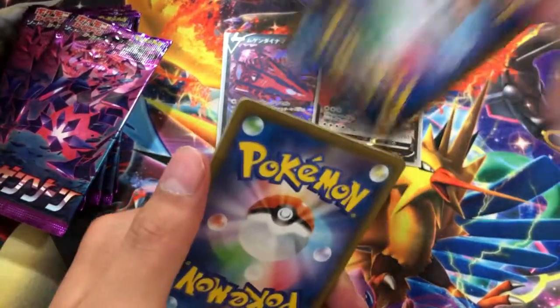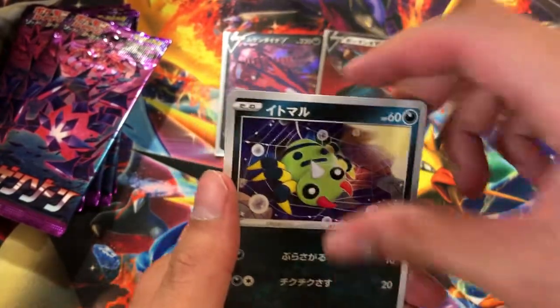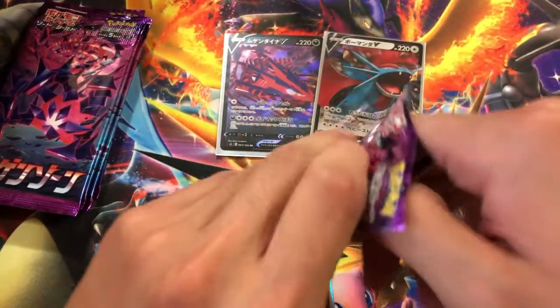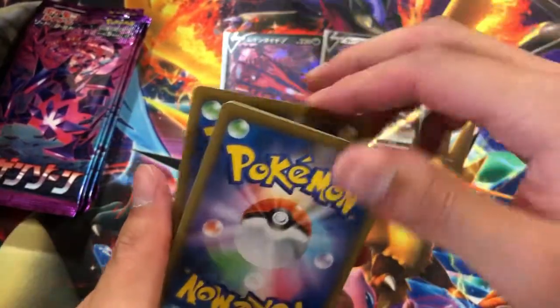Let's go with our next pack — one card to the front. And guys, we are at 96 subscribers right now. We're on the road to 100 and we are almost there. We need four more subscribers and then we'll be doing the next giveaway for an elite trainer box, going out to one lucky winner.